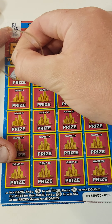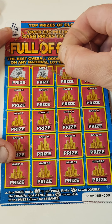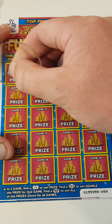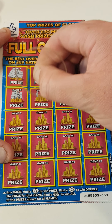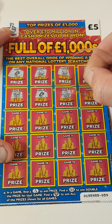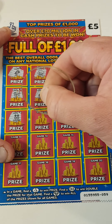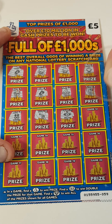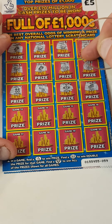So we have a roll of money, a nugget, a nugget, a ring, a chest, a roll of money, gold bars, a safe, earrings, gold key, a watch, a boat. Nothing so far.